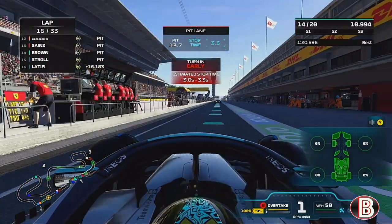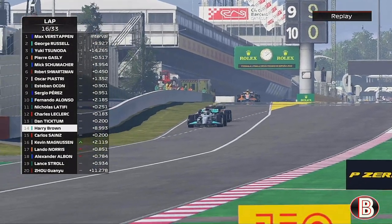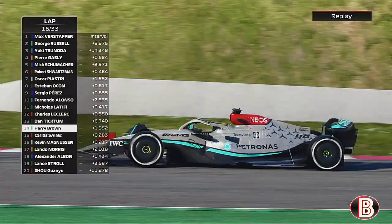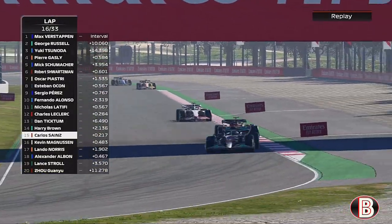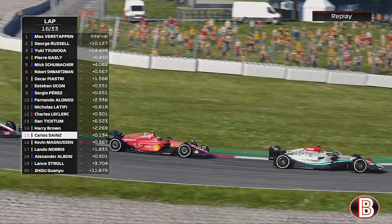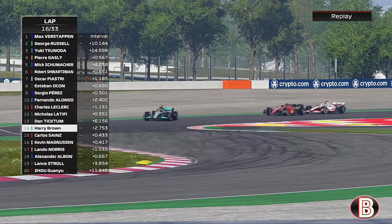As we come out of the pit, AlphaTauri have done a wonder stop — Dan Ticktum is beating us out of the pits, and not just barely — by a mile. Sainz is on the back of us again with Magnussen in there too. We've got to get these hard tyres back up to temperature as quickly as possible. We make a little mistake, Sainz tries to go up our inside, then comes at us from the outside, and we've fallen a long way off.